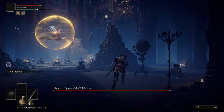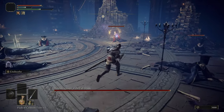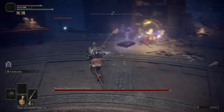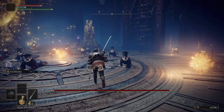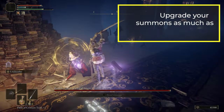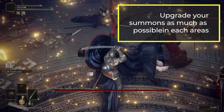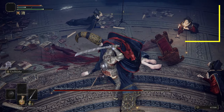Once you get into Liurnia of the Lakes, you'll have access to Smithing Stones 2 and 3 — you can get a lot of them and upgrade your weapon to at least level 9 or more, so I suggest doing that. Also, if you decide to use summons, pick up the Glovewort from the caves to upgrade your summons as well. Some people don't like summons, but if you're going to use them you might as well upgrade them so they don't get one-shot by everything.